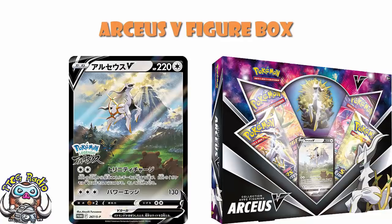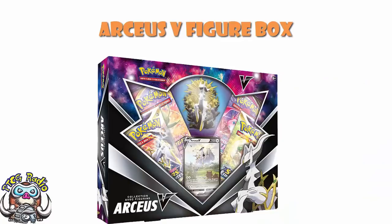So what we've got here is a box coming with some packs. The promo image we've got here does show two Brilliant Stars and a Fusion Strike, and a Vivid Voltage. But still, that's pretty cool. And you get the figure, and you get the promo card.